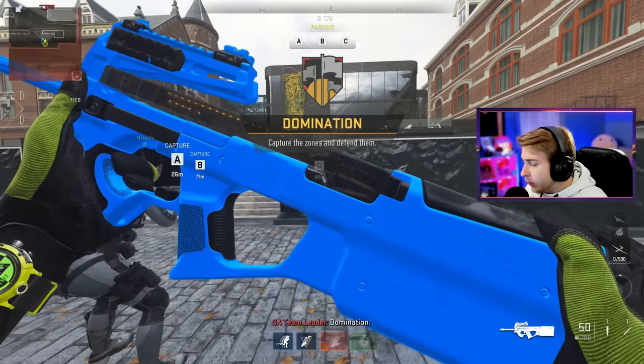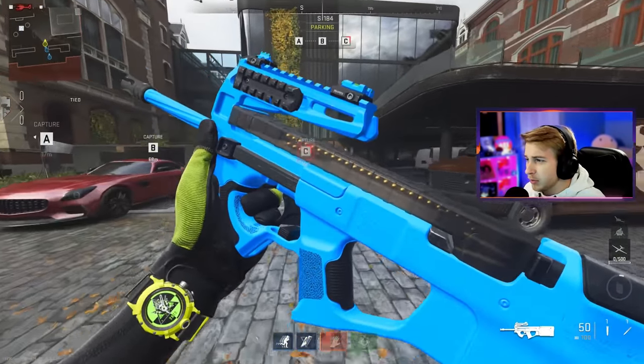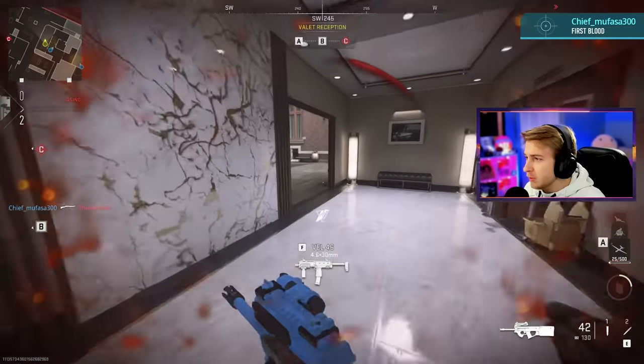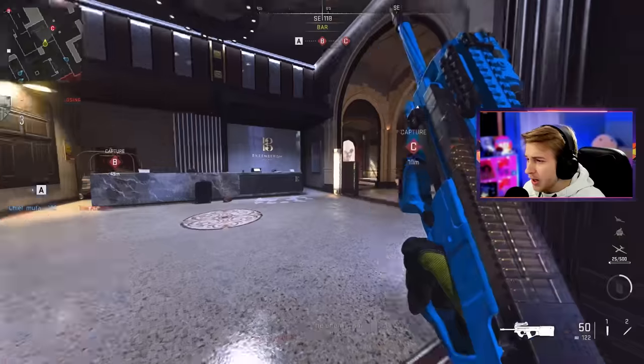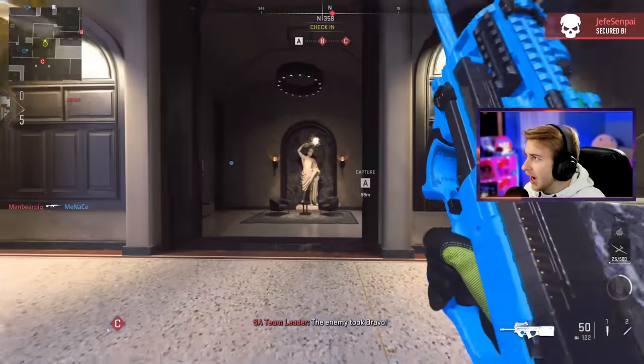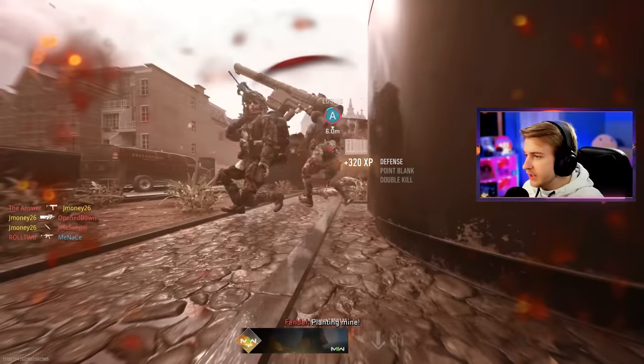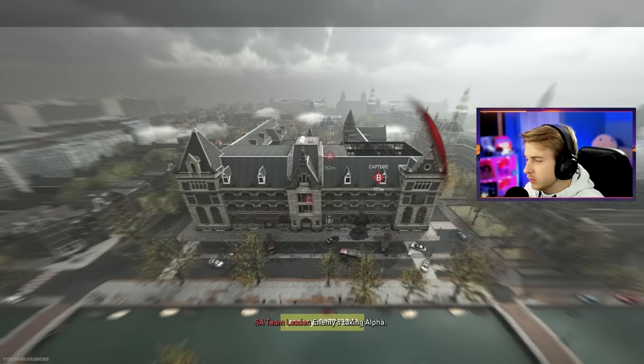The first camo we'll be going for today is powder pink, which means we need to get 10 point blanks for the P90. This one seemed like the easiest one to start with. Almost had one right there if that wasn't an assist. I figured we might get this one pretty fast so might as well knock it out first. I'll take one - one's progress.